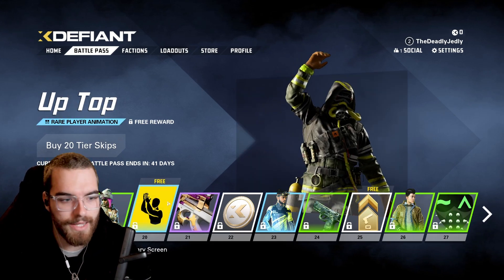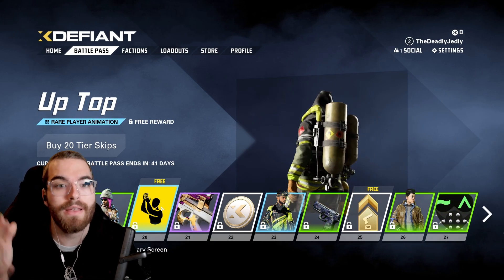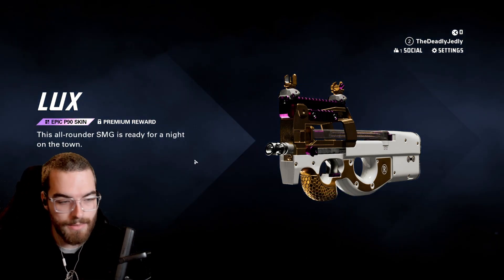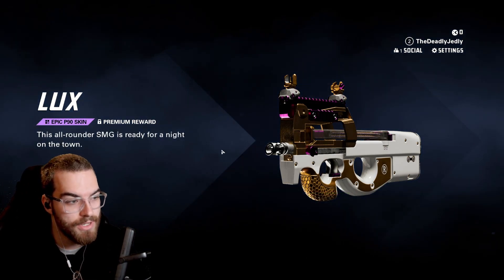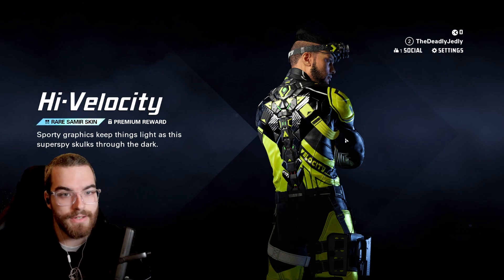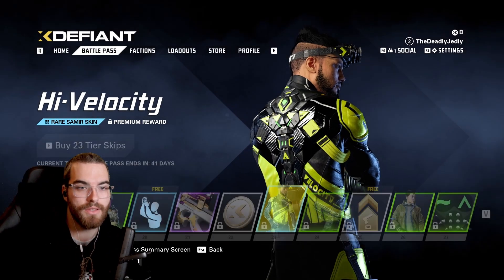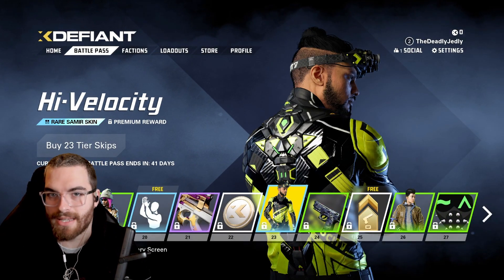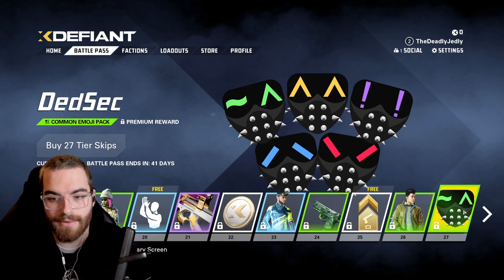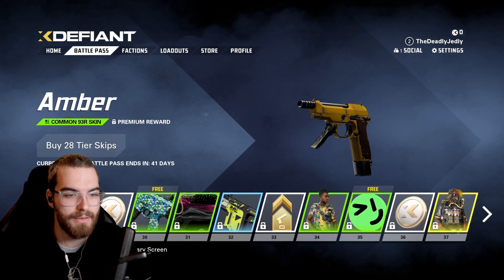That's like an emote of sorts, I guess. This game is very similar to Black Ops 2 and Black Ops 4, because Black Ops 4 is boots on ground, which I'm happy about. Lux as well — SMG. The all-rounder SMG is ready for a night on the town. That looks sick, I love the gold there. We got a Splinter Cell skin for Samir — sporty graphics keep things light as the Super Spice sculpts through the dark. I like that. You're going to be staying a mile away with that. Then we got this Jing skin — just your standard stock skin. More emotes from the guy from Watch Dogs. He's like my favorite character.